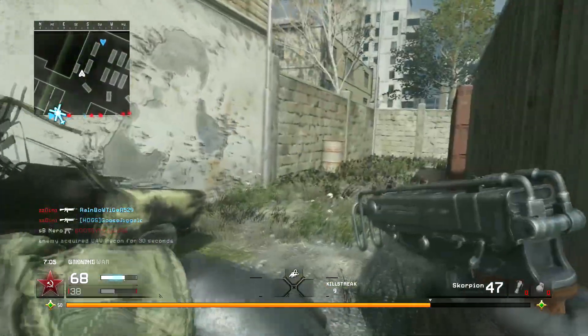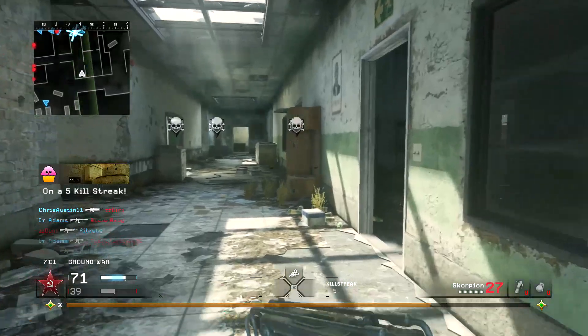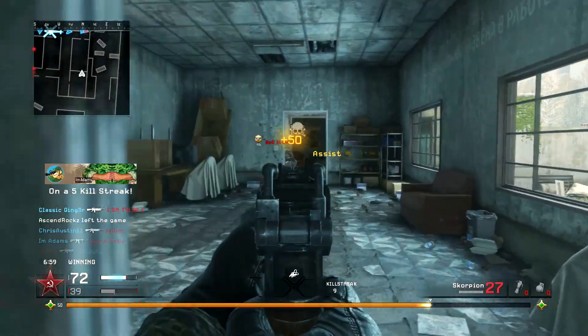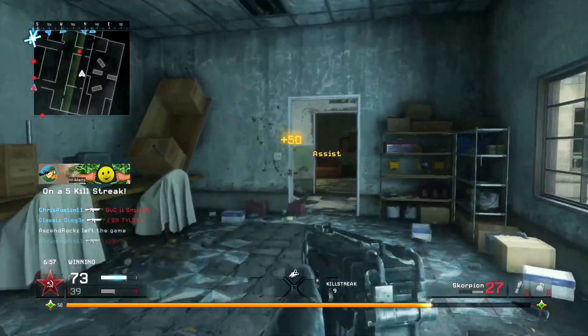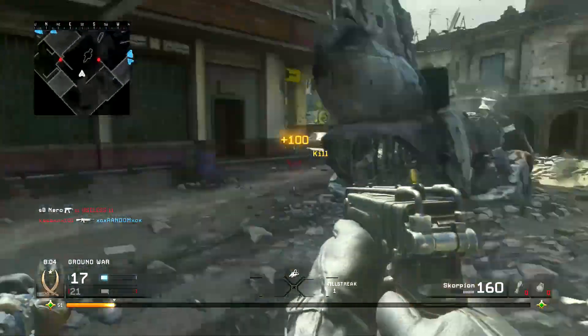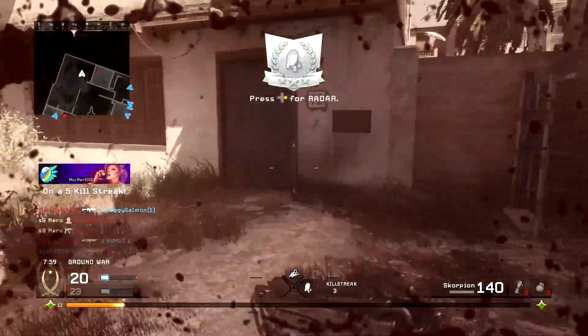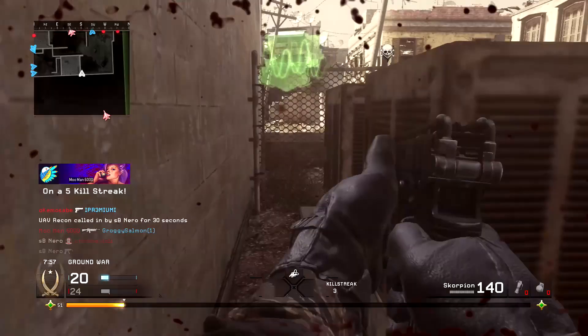What this means is that very up close you can kill them with two bullets with the Scorpion. But if they get like five meters away from you, it drops down to five bullets, which is incredibly bad — which is why people consider the Scorpion to be one of the worst guns in the game. At shotgun range, you need to put five bullets into them to take them out, whereas most other guns at that range can kill you in two or three shots. That's why the Scorpion is so bad.